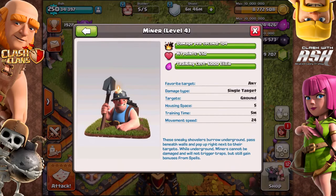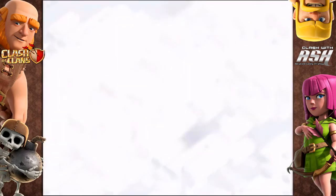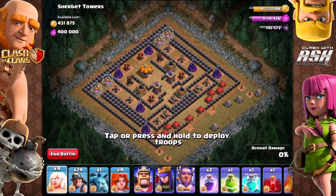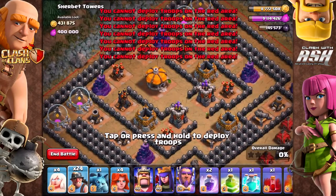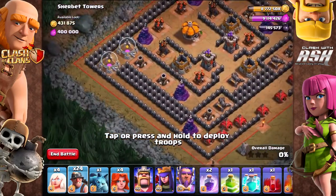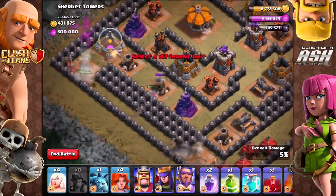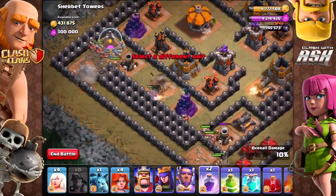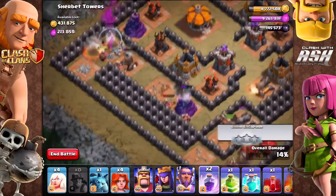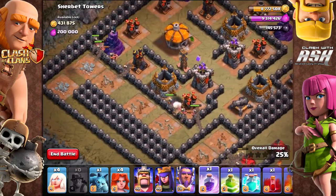What happens with the Miner — we'll see it in action here — when you attack, it will go under any wall. While underground, it will not be getting hit by archer towers, wizard towers, splash damage, or anything. Nothing will lock onto it. Watch them go right through the middle there.